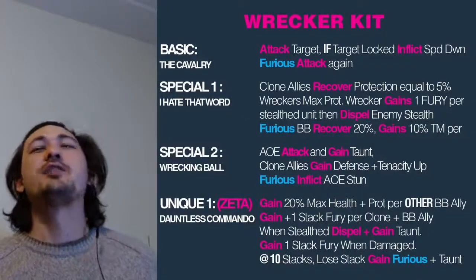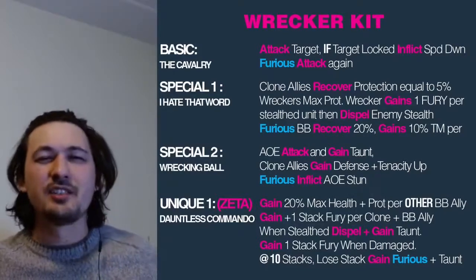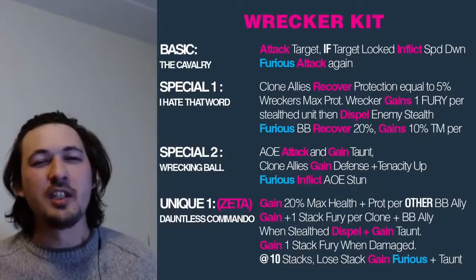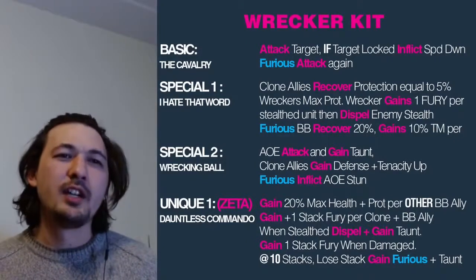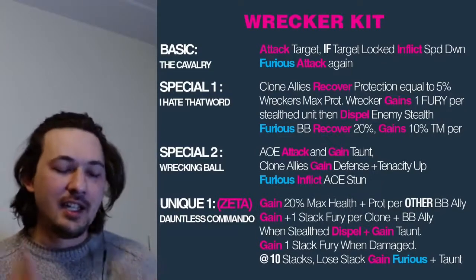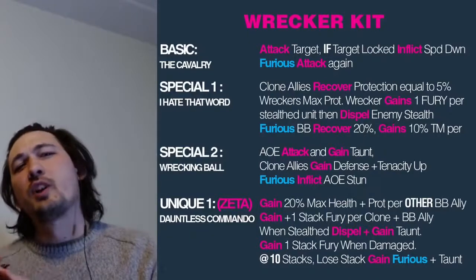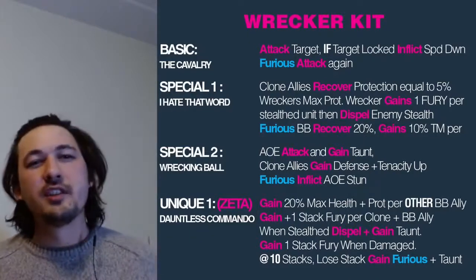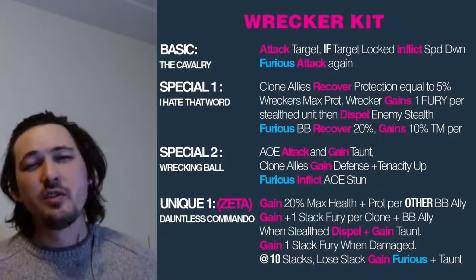First up, the breakdown of Wrecker's kit. The way I like to do it on this channel is pull out all the information that CG gives us and focus in on some keywords to really understand what's happening. His basic, The Cavalry, is a targeted attack that synergizes with Tech - if there is target lock on the character that is targeted, Wrecker will inflict speed down.